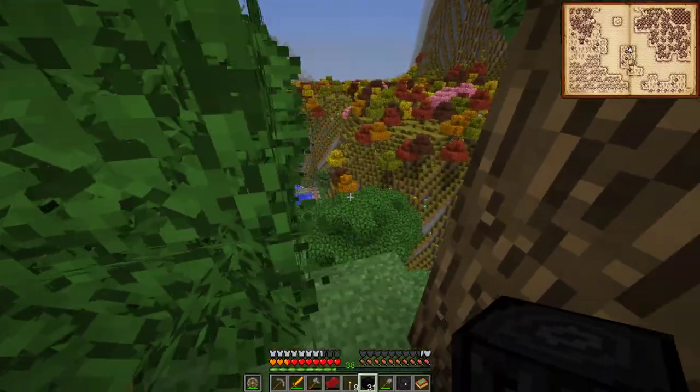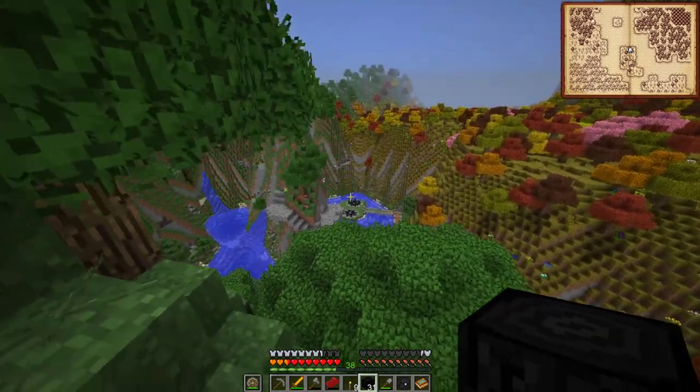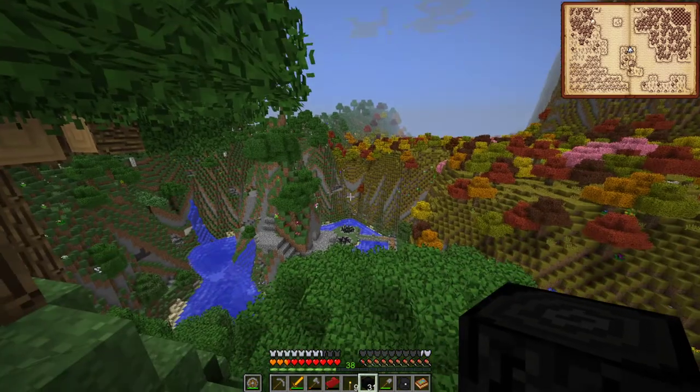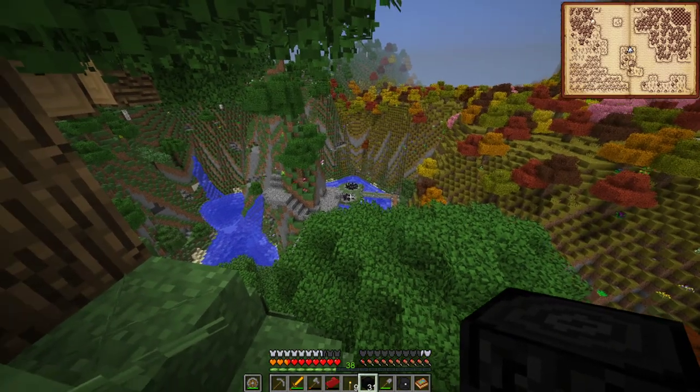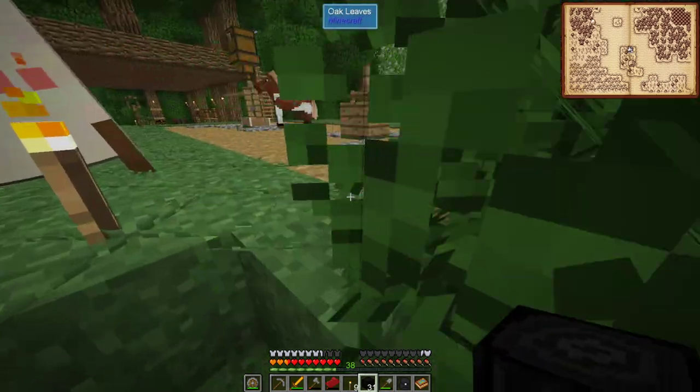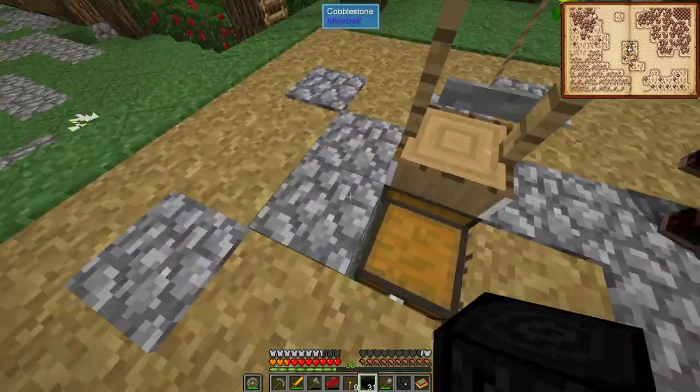That thunder is part of the side effects of Abysmalcraft over there. Because it's charging, lightning will strike over there - that's why you want to keep it far away. You'll have lightning strikes and you will also have some baddies potentially spawn. So we just want to stay away from there.